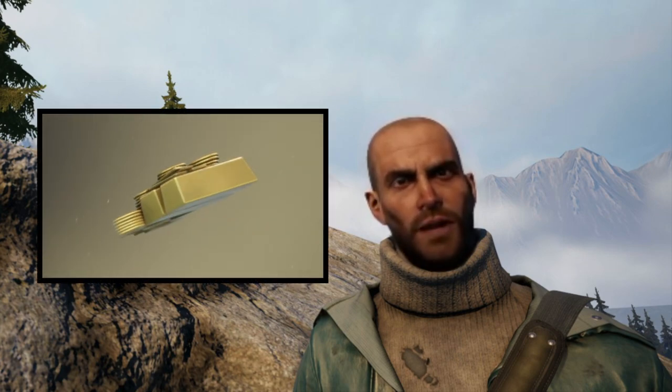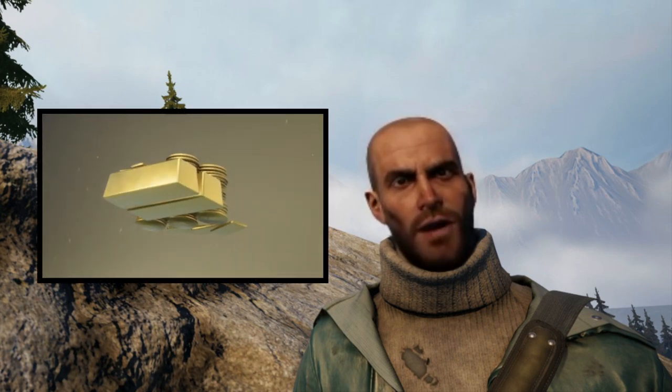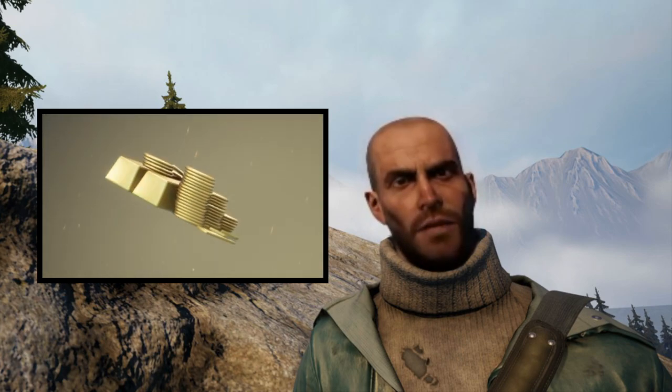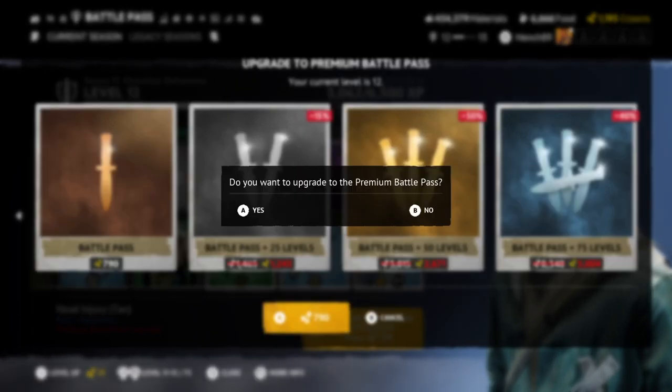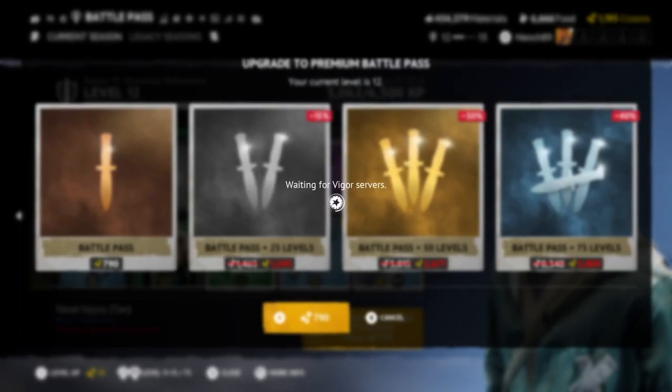Hello Outlanders. In today's video I'm going to be talking about crowns in Vigor and how to get them. Crowns are the in-game premium currency and they can be spent in a number of ways. Most commonly they are spent to buy season passes, skins, outfits and insurance.